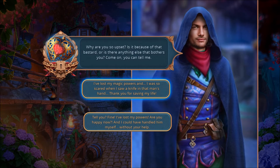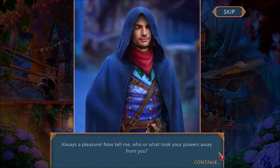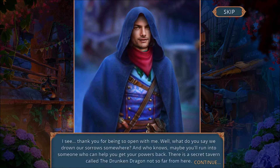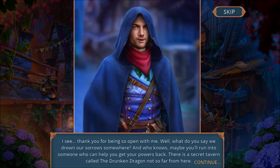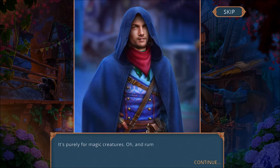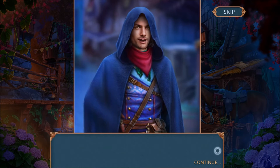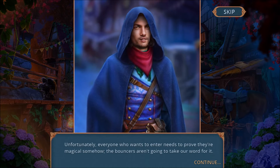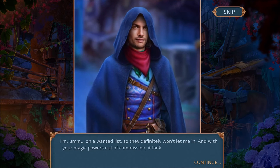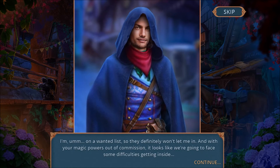This is Glissando — I think he's a prince. Let's be nice to him. Thank you for saving my life. I just lost my magic powers. — Always a pleasure. Now tell me who or what took your powers away from you. — It was a Moon Elf. — Thank you for being so open with me. What do you say we drown our sorrows somewhere? There is a secret tavern called the Drunken Dragon, not so far from here — it's purely for magic creatures, and rumor has it they serve the finest ale in the whole kingdom. Unfortunately, everyone who wants to enter needs to prove they're magical somehow, and with your magic powers out of commission, it looks like we're going to face some difficulties getting inside.